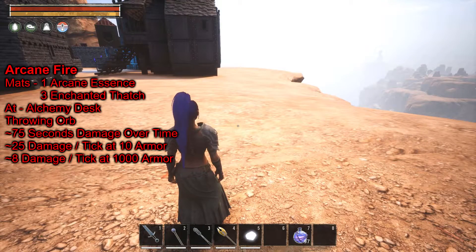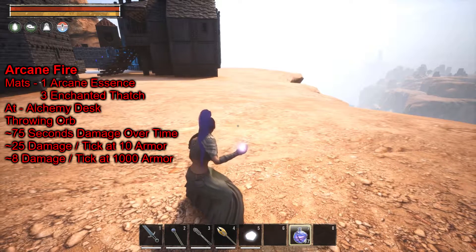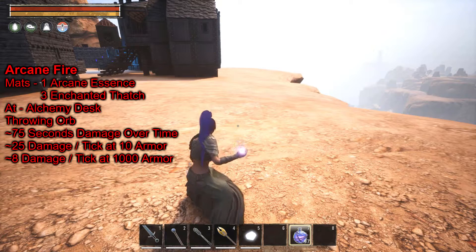The last thing to show is that Felgarth gets a throwing orb — basically an explosive orb: the Arcane Fire. It's made at the alchemy desk and is a throwing weapon. The damage is armor dependent. It does Arcane Fire damage over time for roughly about 75 seconds.